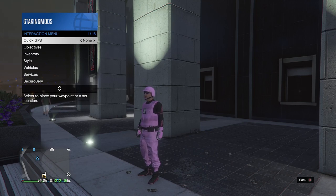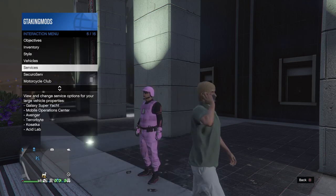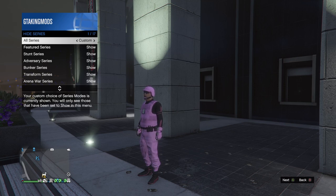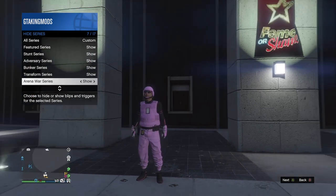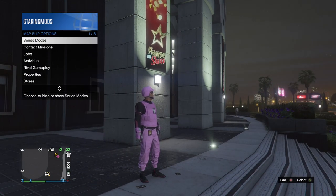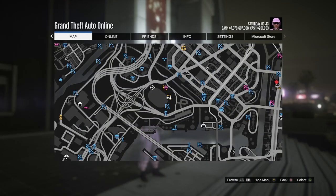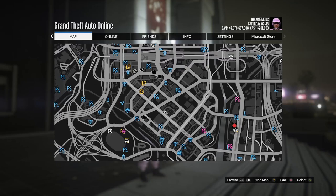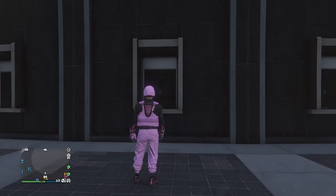Open up your Interactions Menu and go down to Map Blip Options. Once you're on Map Blip Options, go into Series Mode, set the first option to Custom, and turn everything to Show. The one that's really going to count here is the Arena War Series — set that to Show. I also recommend going under Jobs under Map Blip Options and turning all your jobs to Show. Once you have them on Show, you should see all these little blue icons on the map, and that is going to come in handy after we get glitched out.